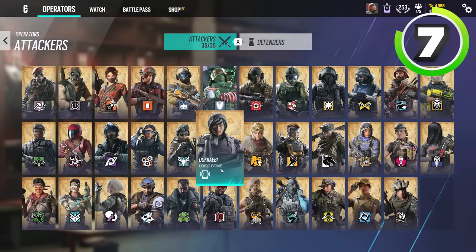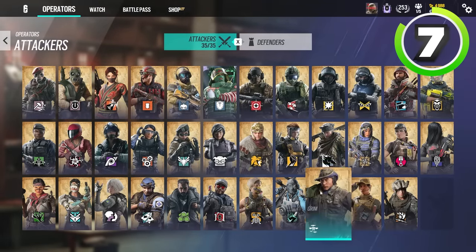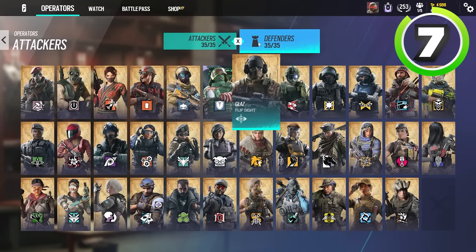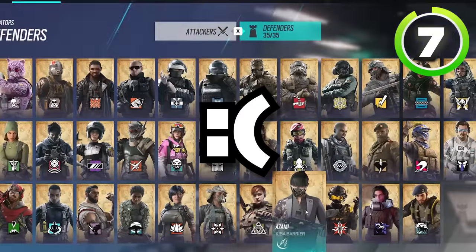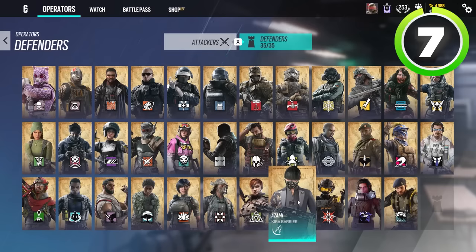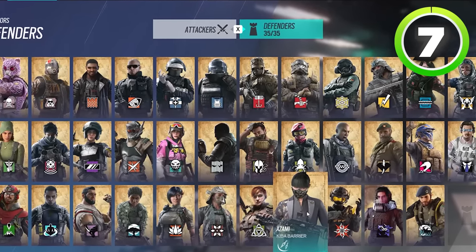Sure, do they have a flex operator that switches it up from Dokkaebi to Lion to Capitao to Grimm every once in a while? Sure — but they do that because they have a strat in mind and they're a coordinated team. You aren't. You're a solo queue player, and playing Ace and Azami every single round because they are your highest win rate operators is going to be absolutely fine.